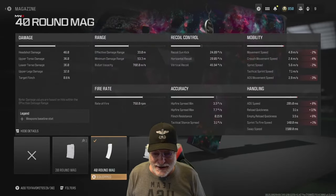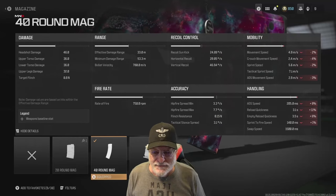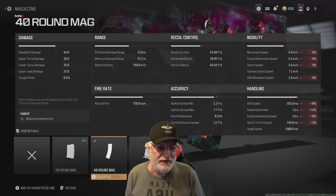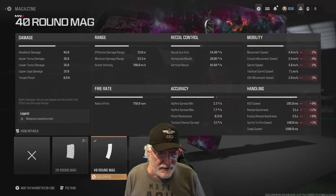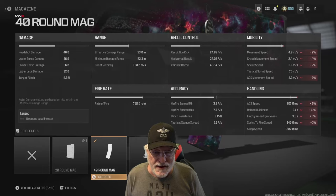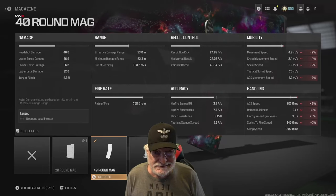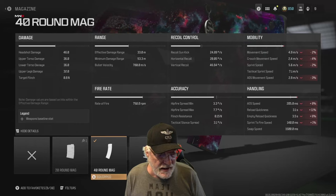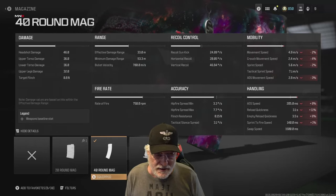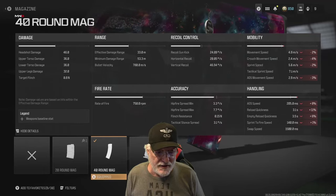First, we added the 40-round mag. I didn't quite go with the 60-round drum — I thought 40 rounds was good enough for four engagements in free-for-all and 6v6. You can see that it really didn't hurt us much when you look at the mobility and the handling. It didn't hurt anywhere else at all, but the ADS speed increased by 8%, though that 8% is still lower composite-wise than the bare bones.